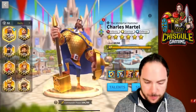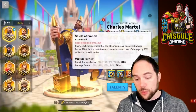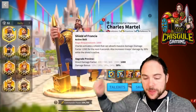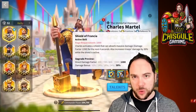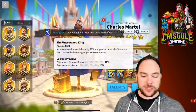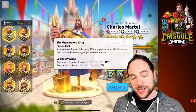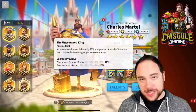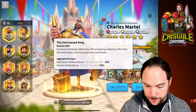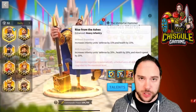The active skill requires 1,000 rage and provides a 1,200 damage factor shield for four seconds. Even if the shield disappears more quickly than four seconds in combat, the 30% damage boost will last for the entire four seconds. The second skill gives 15% defense and 15% health. The third skill provides watchtower defense — relevant only for defending your city — plus 10% garrison attack.